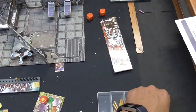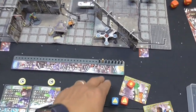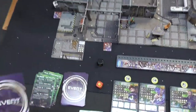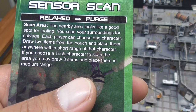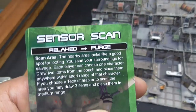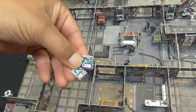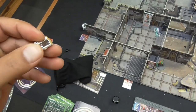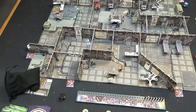We start the next round, heading into the Watch Your Back phase where we're potentially going to spawn the devastators. We draw an event card: Scan Area. Each player can choose one character, draw two items from the pouch, and place them anywhere within short range of that character. Basically two free items. I draw a hand axe and a gun that shoots three — pretty good. I'll also get ammo and more armor.